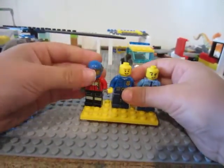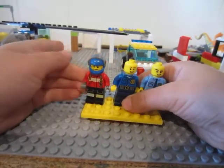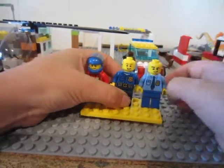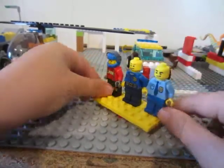Here is the front of the minifigures. This guy has a helmet — he's basically the helicopter driver. This guy is the police car driver. This guy is the chief. I guess he just stays at the police station.